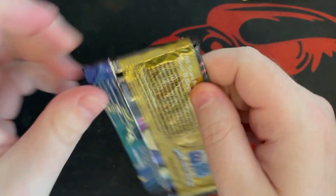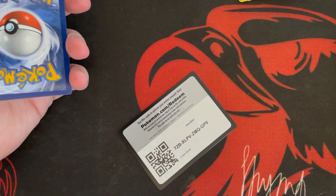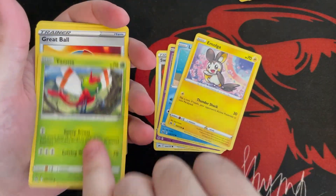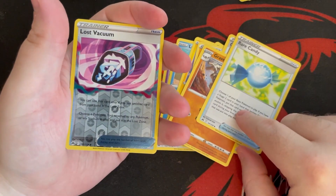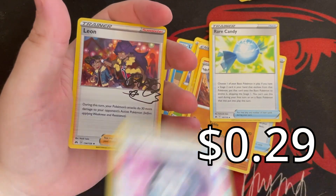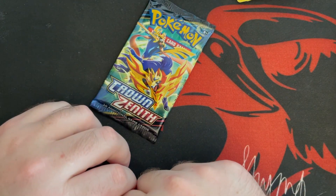We've been pulling a lot of GG cards and not that many V's, so the Glaceon V is very cool. That promo card doesn't count but I do like promo cards. Pack nine: Switch, Exeggcute, Luvdisc, Emolga, Yanma, energy, Great Ball, Graveler, Rare Candy, reverse hollow Lost Vacuum. And our rare is — an autograph Leon trainer card, very cool! We think we have another autograph card from a previous pack — we'll have to check our binder.